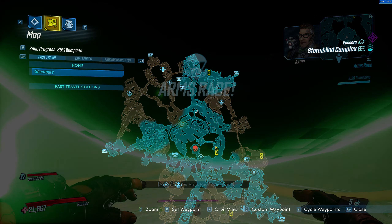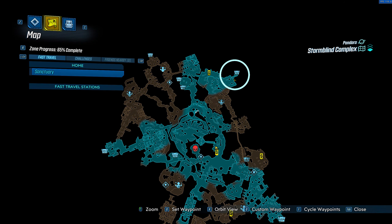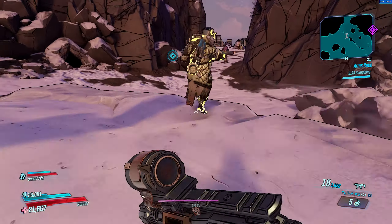Legendary drops in the Arms Race have a better chance of dropping from certain chests. This is the one you're going to want to go to for the best scar. So let's drop in and get hunting.